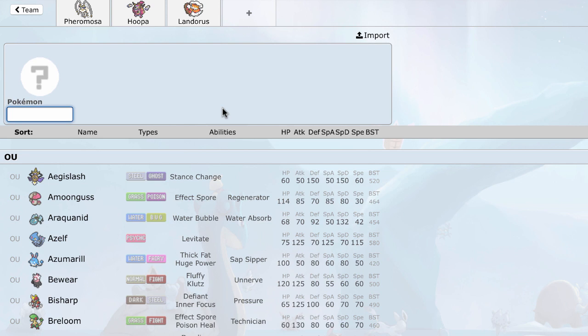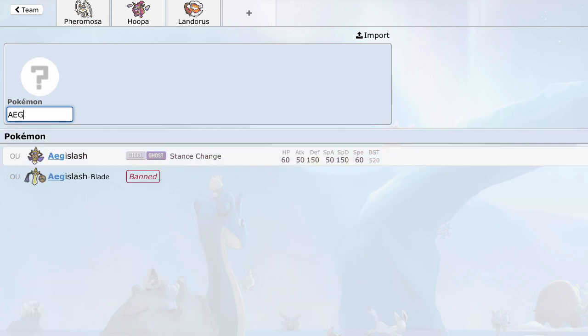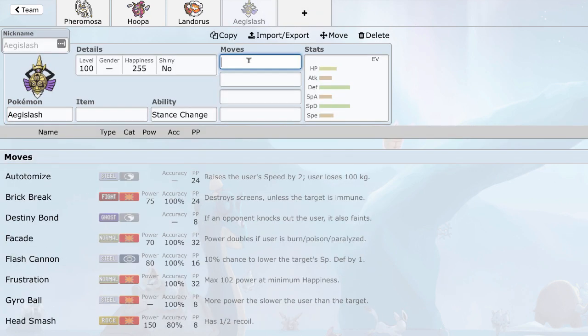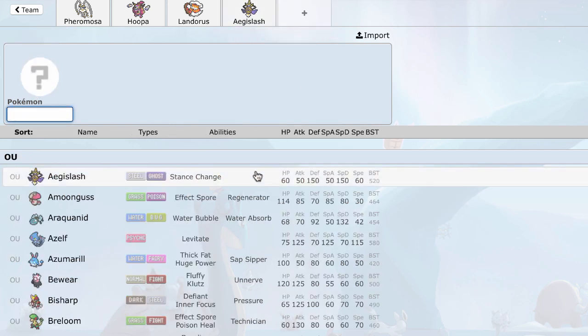We've got Landorus. Here I realize I definitely needed a Steel of some sort — I needed my own defensive utility. Looking at Pheramosa, the thing's going to completely smash through my team at the moment. So, Aegislash. Like, there's no avoiding it. I've tried so many times to avoid using Aegislash on my teams and I just can't. I'm not sure what set I want to use at this point, so I'll leave it blank for now.